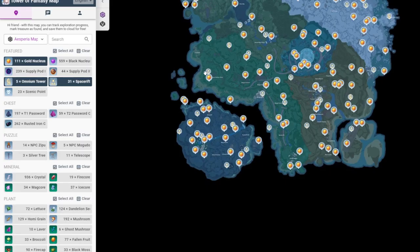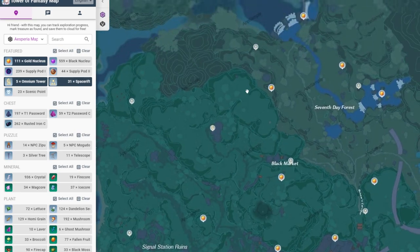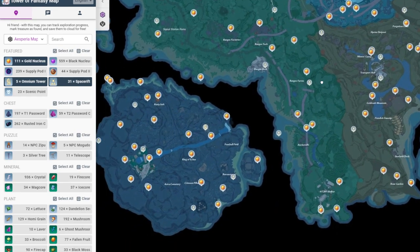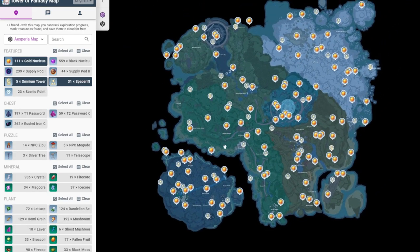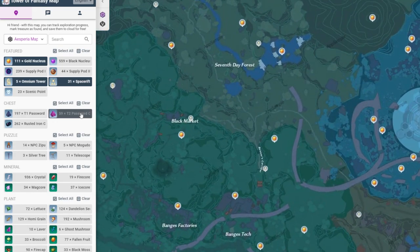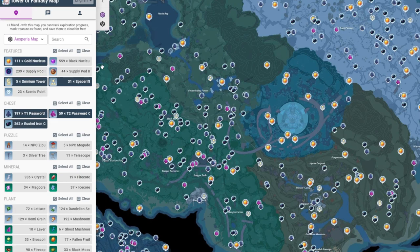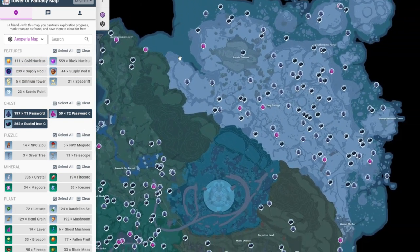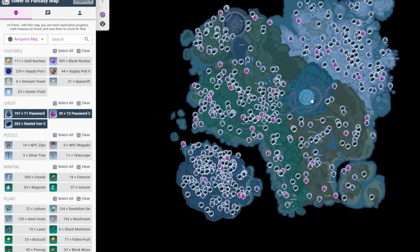For example, if you found all chests and gold nucleus in a region, head over to the map and mark them out, so you can be sure that they are no longer present in the area if you ever come back to find them again. Here are some of the interactive maps available.